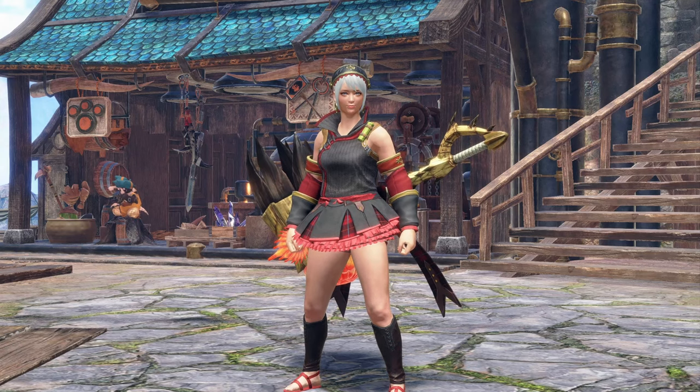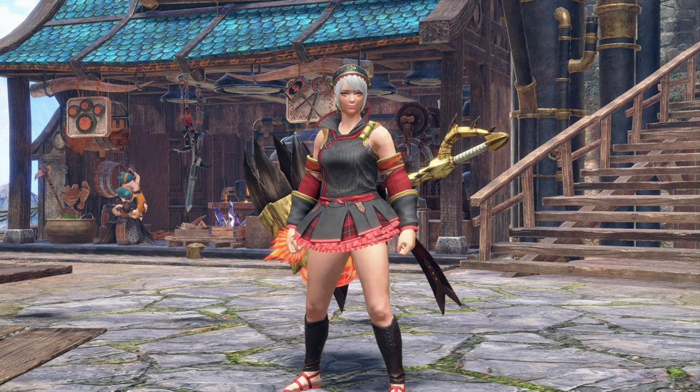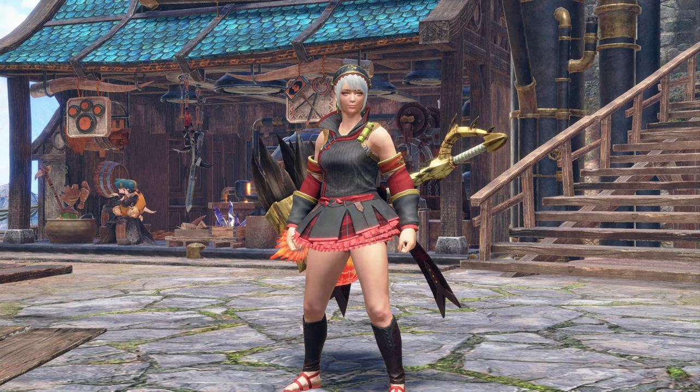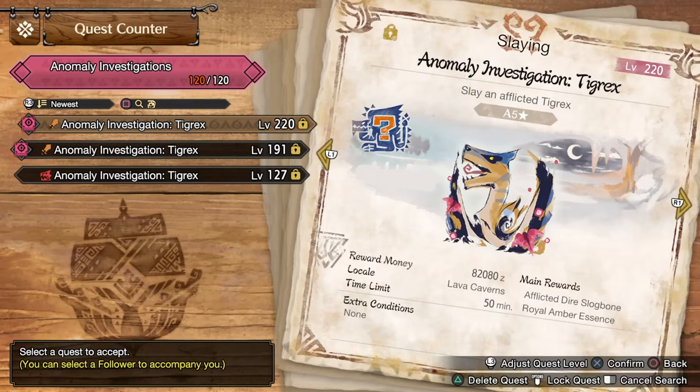Hello everybody and welcome back to the channel. My name is Pyrek and in today's video we're going to use some Courage Hammer against a level 220 Tigrex. It's been a while since I gave Courage some love and I'm still not great at it, so more practice is always good. And here is our quest.